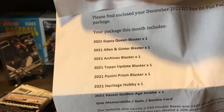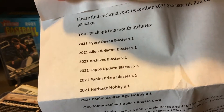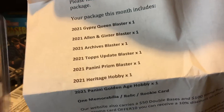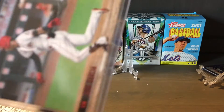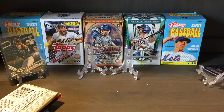So we got a couple of hobbies and five retails, and we can get one memorabilia, relic, or rookie card. I think I got the rookie card — I did. I got a Jose Garcia 2021 Stadium Club. And I got Edward Olivares.